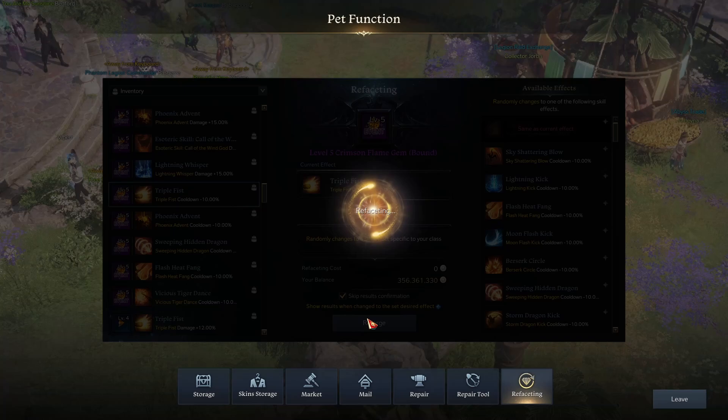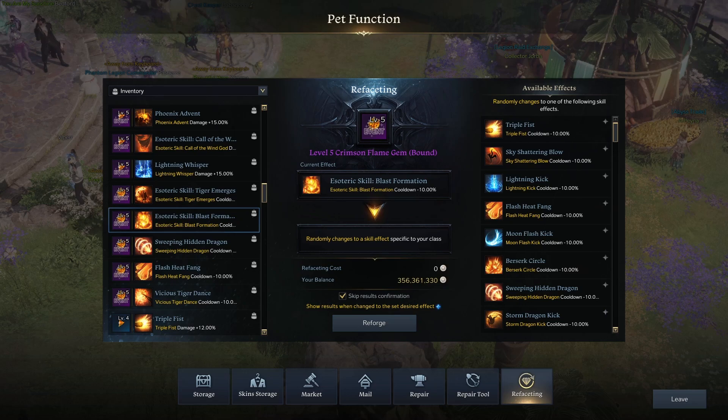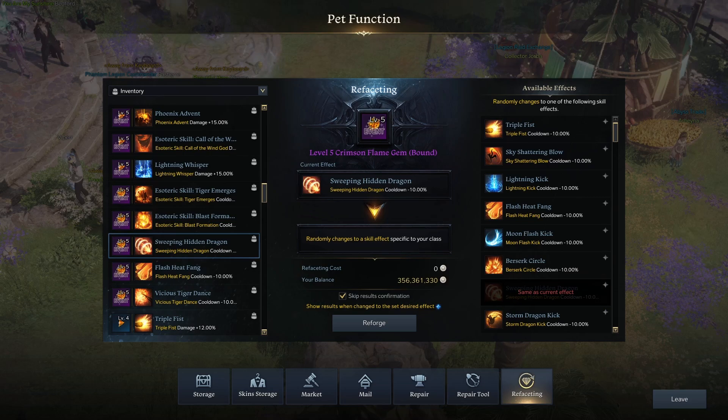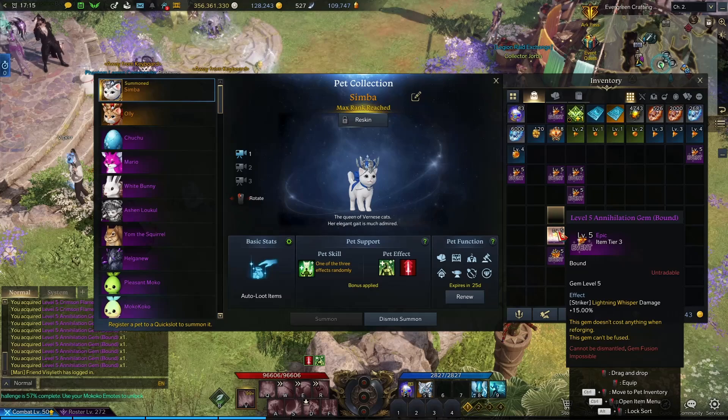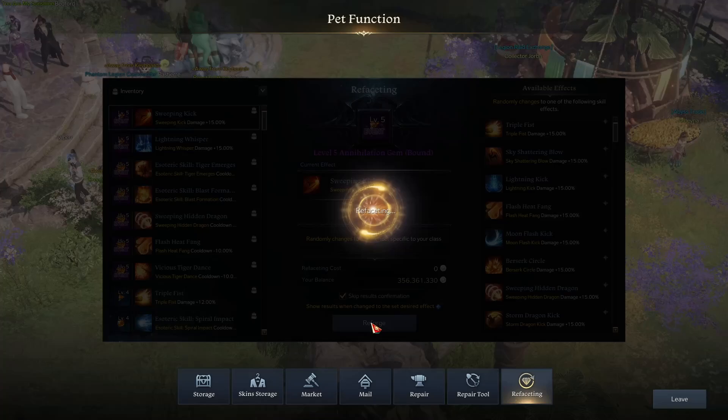Let's roll. I need Moon Flash Kick, Tiger Emerges, and Blast Formation. I'm fine — I have eight. I forgot I need two damage gems still, so we're fine — false alarm. I know how to play this game, my brain is just kind of everywhere sometimes.